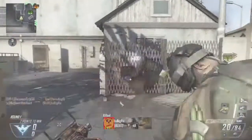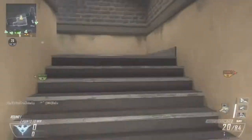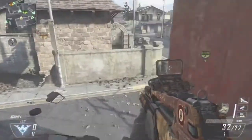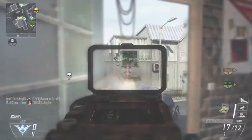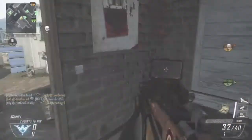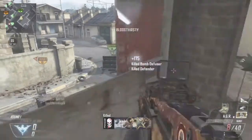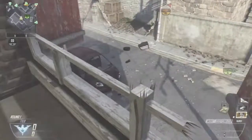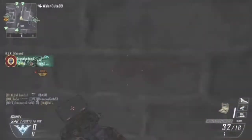So basically I thought about the Pick 10 system - I thought it was a great system compared to the old create-a-class because it gave you a lot more flexibility. In Modern Warfare 3, the create-a-class was really aimed at rifles and submachine guns, because if you wanted to use an LMG you were really stuck. With a submachine gun or rifle in MW3 you could get away with anything, but in Black Ops 2 they moved away from that and gave you a lot more flexibility, which I thought was great.